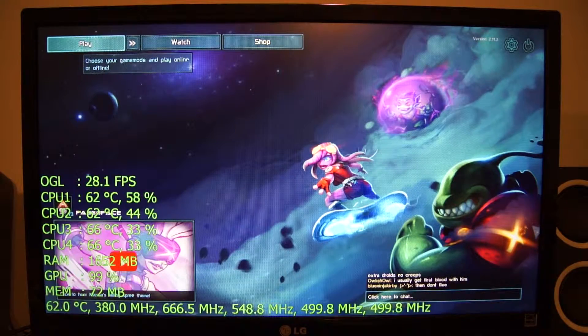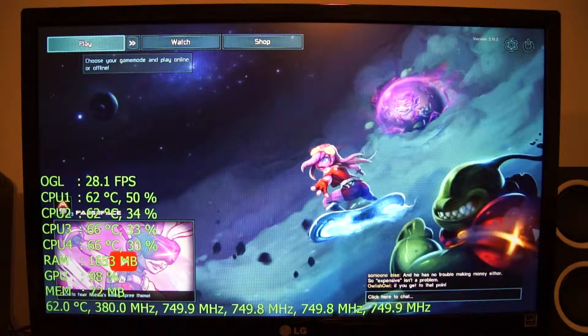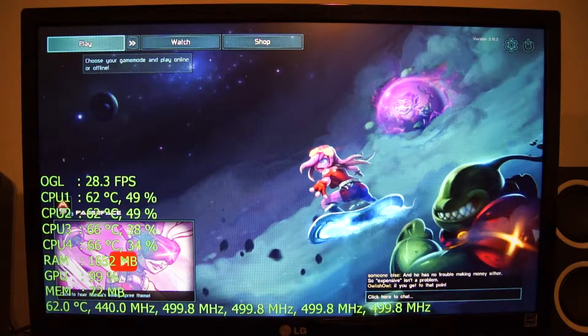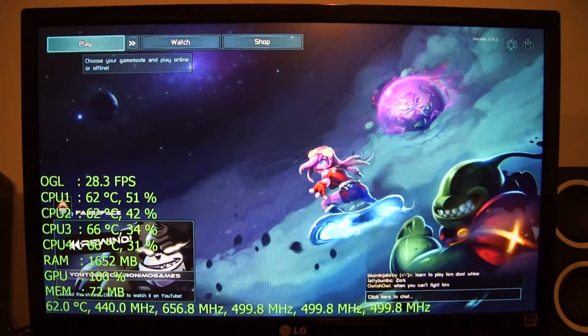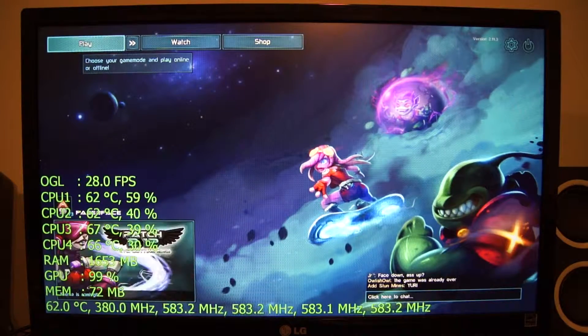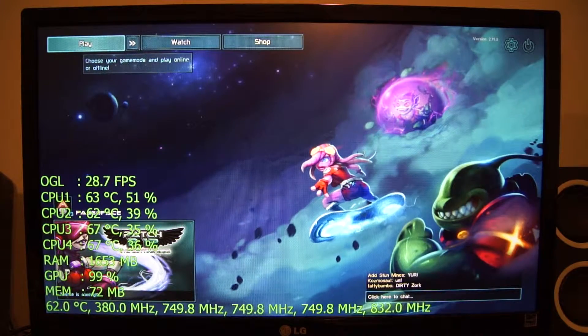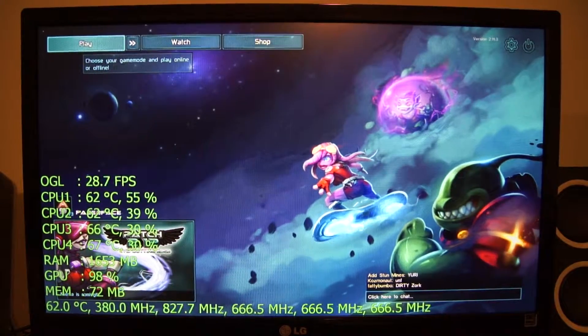We're testing it at 1080p, low settings, v-sync disabled. We're also using OpenGL instead of DirectX — it actually runs better in OpenGL, so I'm doing testing on that. We are running the Intel Compute Stick in performance mode, so it will run a little better versus standard mode. That can be enabled and disabled in the BIOS.